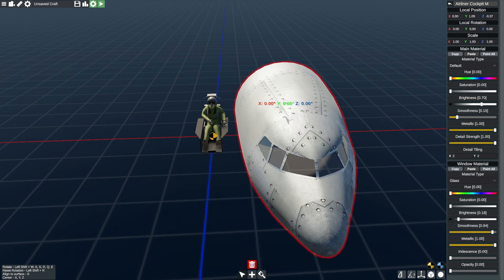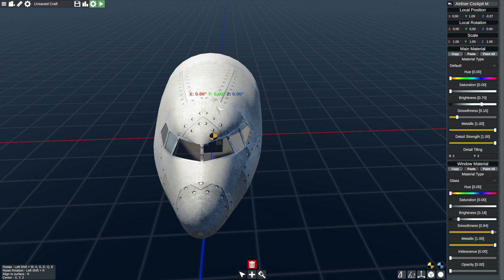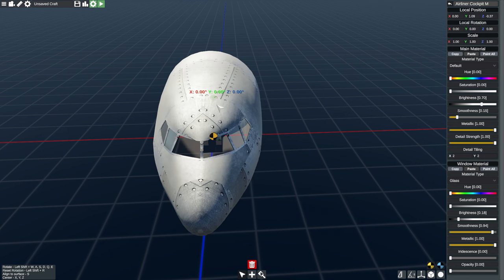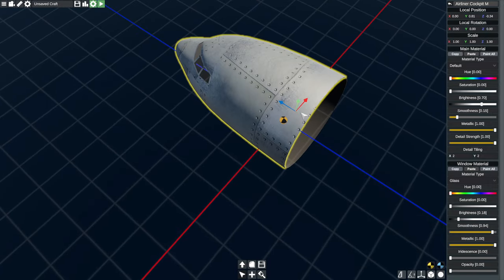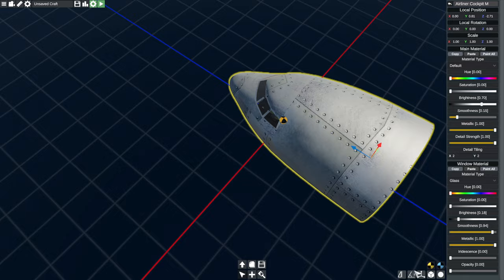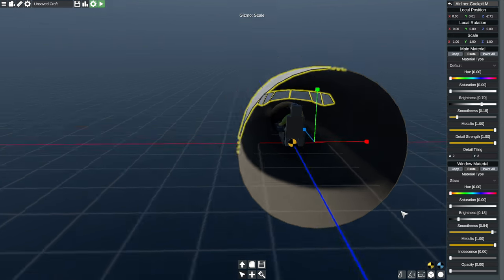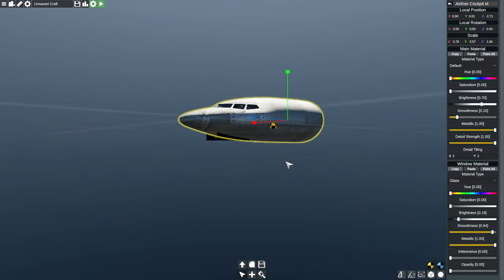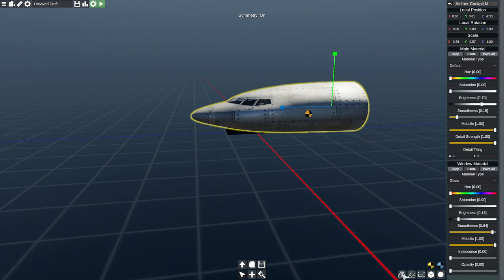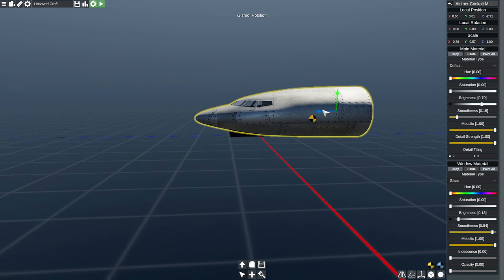To center on X, you pull down X and it'll snap to the X axis like that, but you have to be close enough to it. You can also center on Y and Z. The aligned surface hotkey is S, though I'm not entirely sure what that does. We don't want it going off side to side, but we do want it moved forward. So now we only have one, and there are various snapping options. You can change between the move gizmo and rotation, then there's scaling so you can scale it down and make it flat.